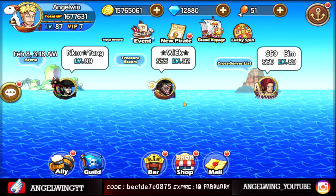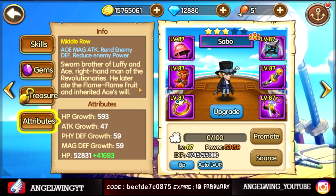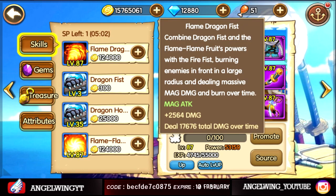So I wanted to show you first, basically I will show you his skills. I think we saw him in the previous video but anyway. The first skill is like Ace — he combines Dragonfish and the flame flamethrower part, with fire facing burning enemies in front of a large radius and dealing massive damage and burn over time.